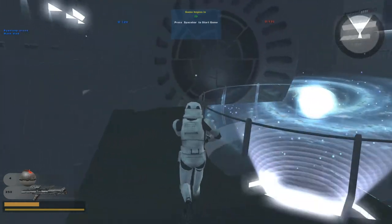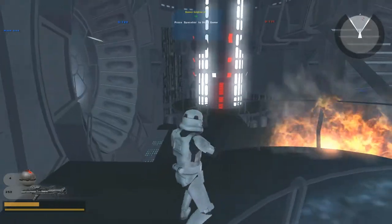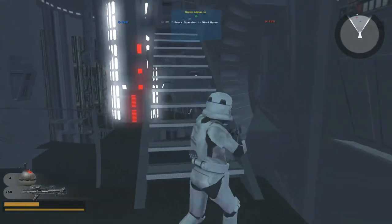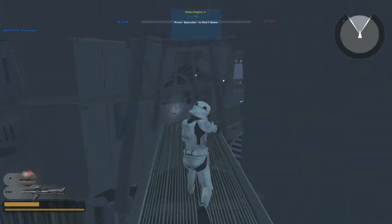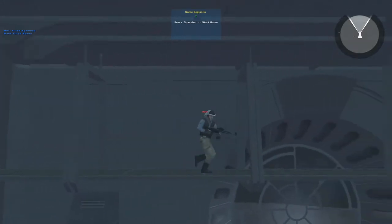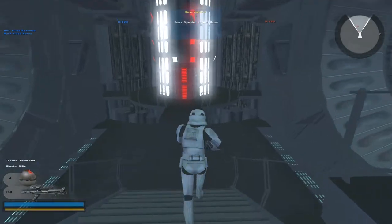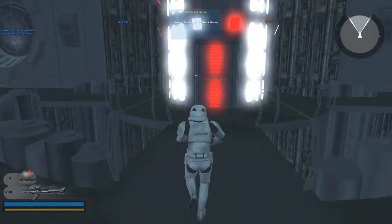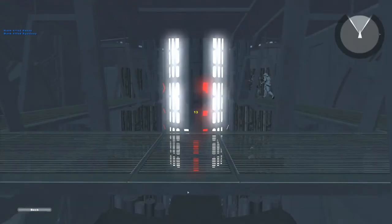Hey everybody and welcome to another episode of Star Wars Battlefront II Multiplayer Map Reviews. Today we have another old classic: Death Star II Emperor's Throne Room. This is a bit of a hard one to review because we are going to do the Team Deathmatch review, whereas this map was actually meant for a hero battle and mostly a duel. It tried to recreate the Emperor's Throne Room from Return of the Jedi to replicate the battle between Luke and his father.